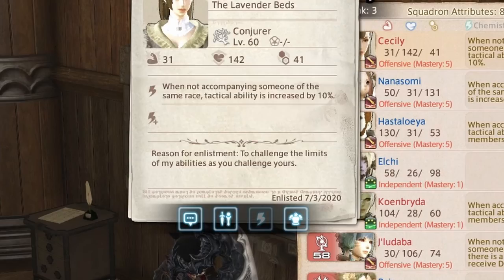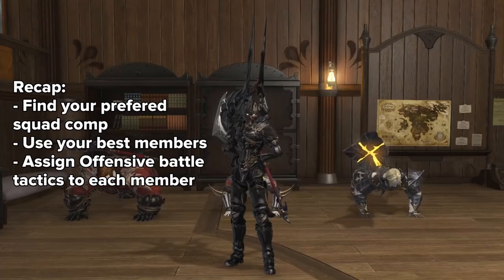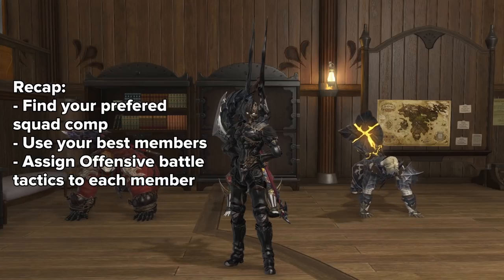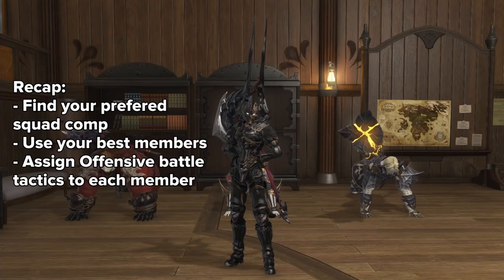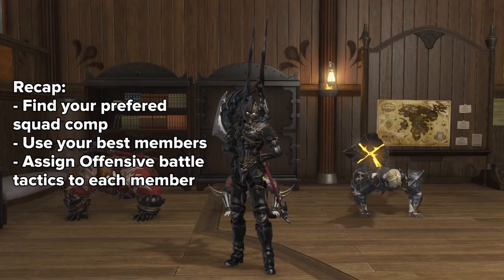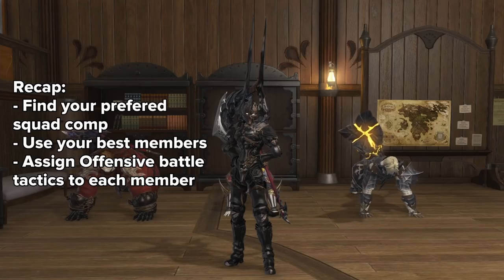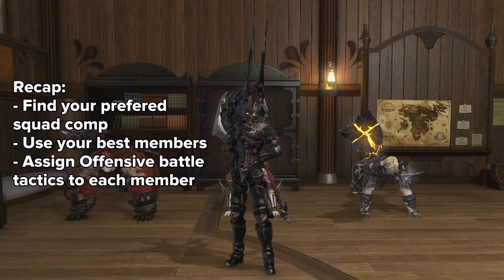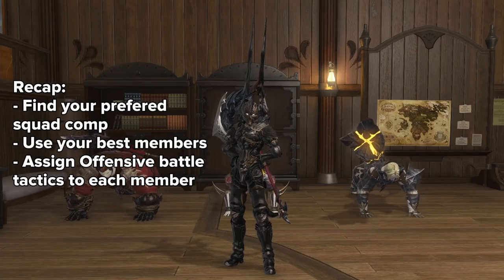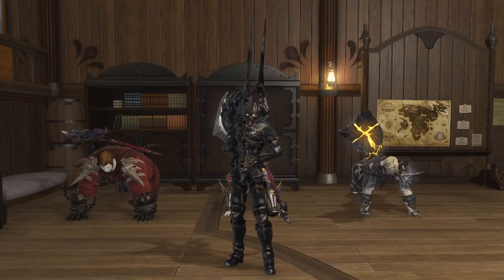Brief summary before we go into actual dungeons: pick a squad composition you like and make sure to level up with them. You'll always want to use your highest-level members because they have more abilities at their disposal, even when synced down to a lower level. As soon as they unlock the Offensive battle tactic, assign it to them, and feel free to use the Balanced one on your tank. If your squad is at a very fresh level, that's okay — we're now ready to go into dungeons to improve your squadron and get faster.